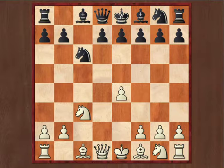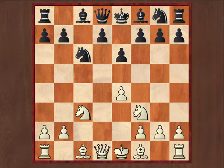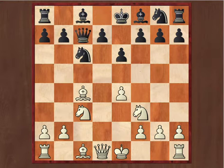Black plays Nc6, Nf3 — all natural moves — then e6, trying to free this bishop. Bishop C4: white develops this bishop to an aggressive square. Queen C7, threatening to play something like knight D4, knight E5, and directly attacking this bishop.